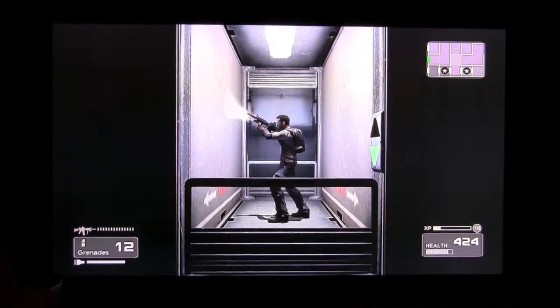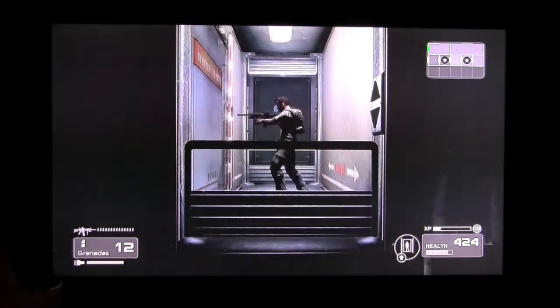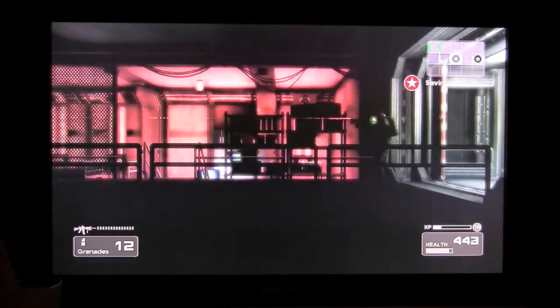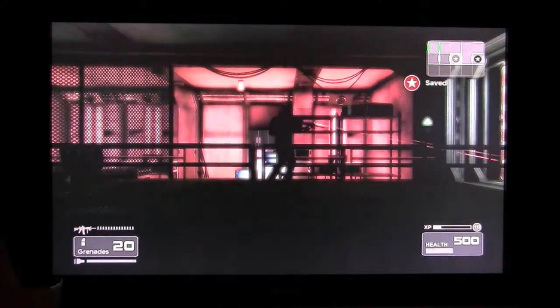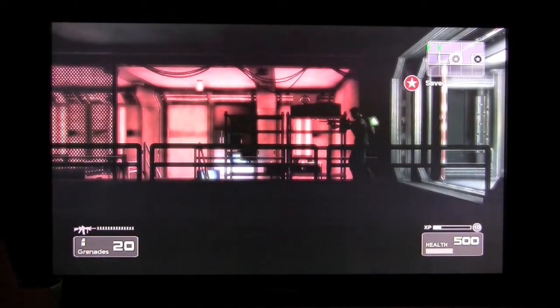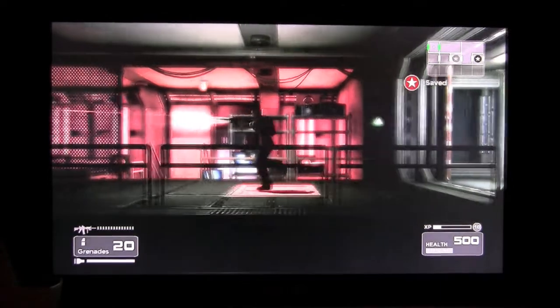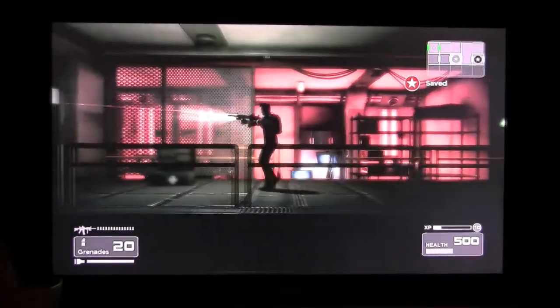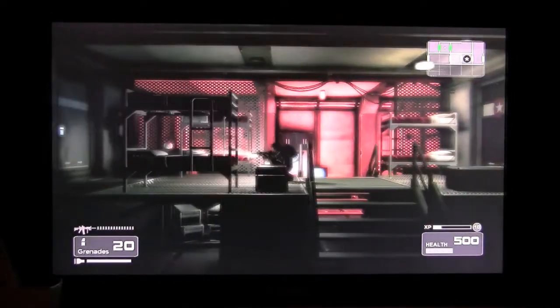The flashlight you can turn on and off by pressing the LB button. As you can see, without the flashlight it's very dark. When you turn that flashlight on, it lights up a lot — it's there for a reason, not just for looks. The flashlight helps when sneaking around, and also helps you not become detected by enemies.